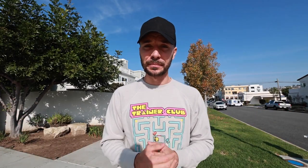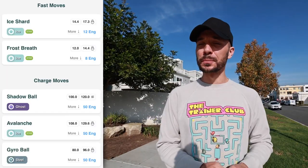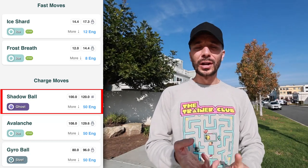Ice types only really resist themselves, and how often are you fighting ice versus ice? As far as this Pokemon's moveset goes, it gets Ice Shard and Frost Breath — Frost Breath being one of the more premier movesets. However, Powder Snow has taken over the spot on some of the top ice attackers. For charge moves it gets Avalanche, Shadow Ball, and Gyro Ball.